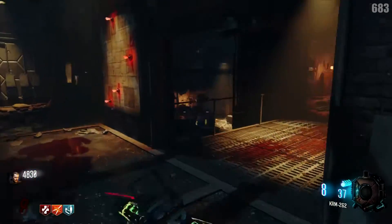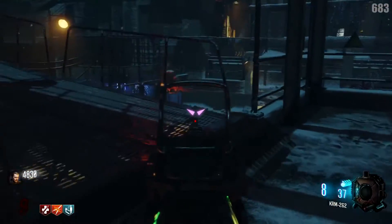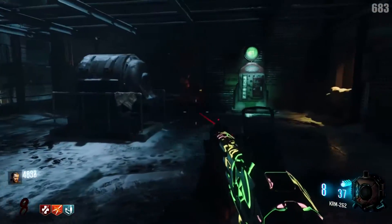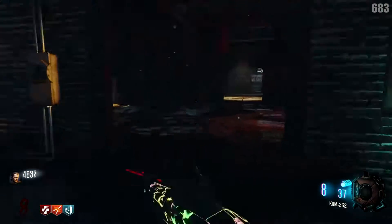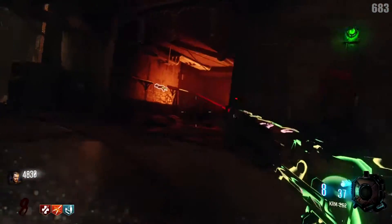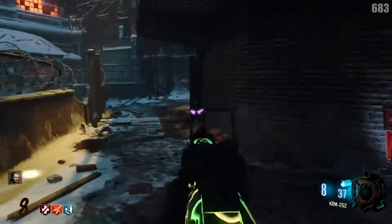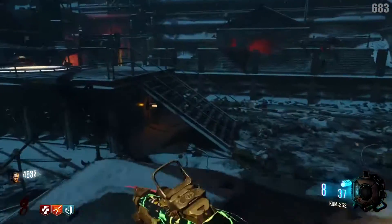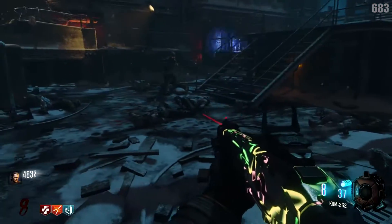Moving forward we've got this little area all the way in here. This leads to the power room which is right there, but we'll get to that later. Let's head on back. There's another perk machine right there. Heading all the way back down to the spawn location — that is the entire right side of the map.